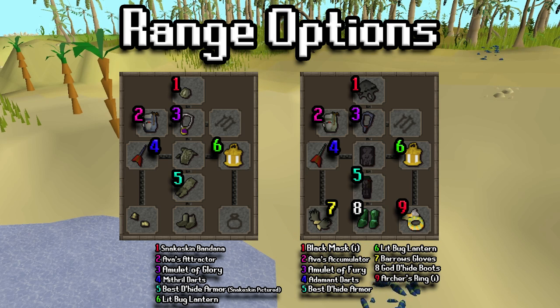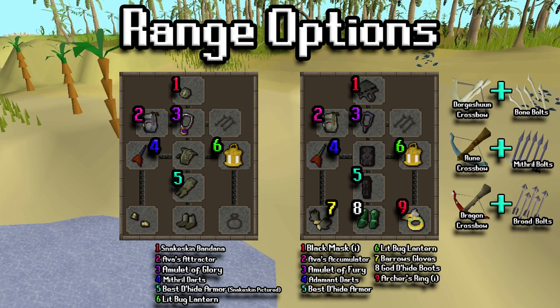If you want to range, here are two setups you could go with. On the left hand side is a low level setup with snakeskin, but you could replace it with green, blue, red, or black d'hide — whatever you have. On the right hand side is a more expensive mid-to-high level setup, a good example of what you'd bring with maybe 70 range and a decent amount of money. There are also some added crossbow options — it really just depends on your account build and what you have available; if you're not going to use darts this works perfectly fine as well.